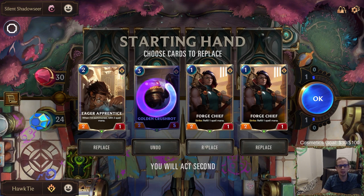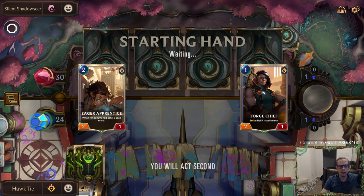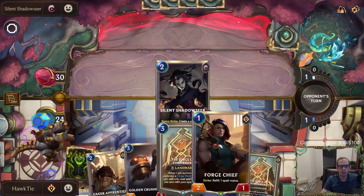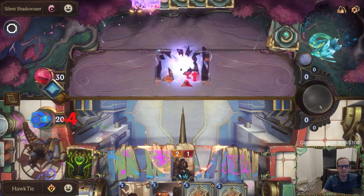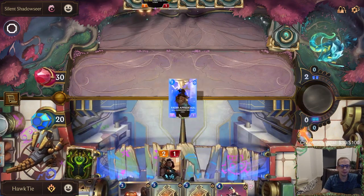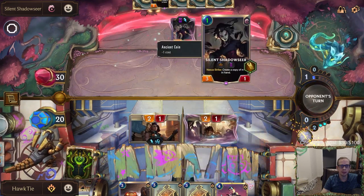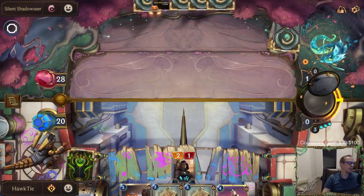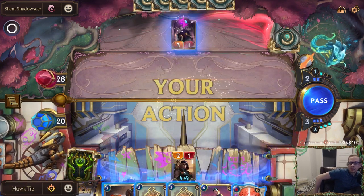Crush Bot out of here, you out of here. Keep the other two because we'll curve Forge Chief into Eager Apprentice into other stuff hopefully — some six-cost spells. Assembly line. Some elusive — nothing can't block, oh it can block. Used to Shark Chariot I suppose. I wish I didn't attack with the Eager Apprentice and held that back to block this one.